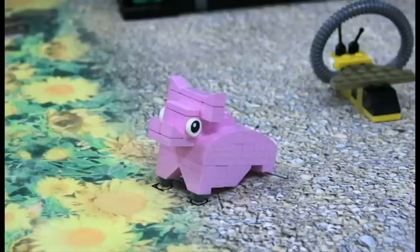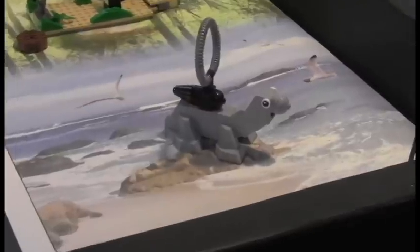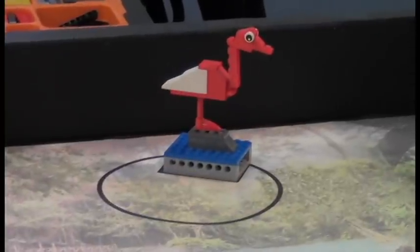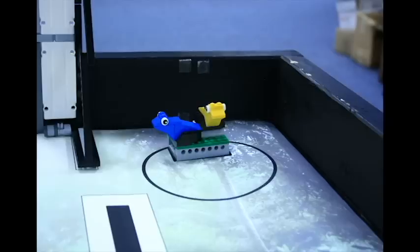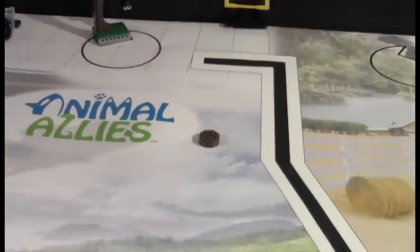Items that are loose on the field are the pet pig, the zoologist, the bee, two more manure samples, a seal with a camera that can be removed, a gorilla, flamingo, bat, and frogs. We will explain what to do with each of these items as well as the models that are attached to the field.